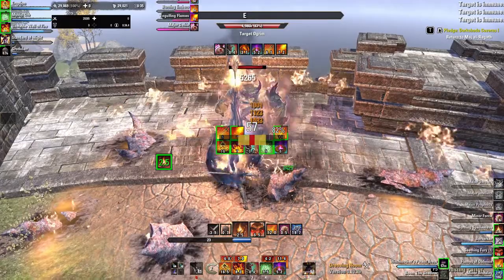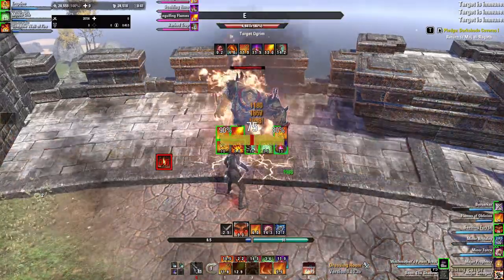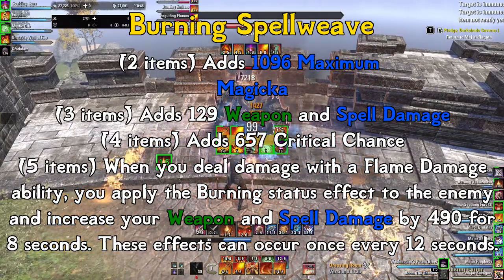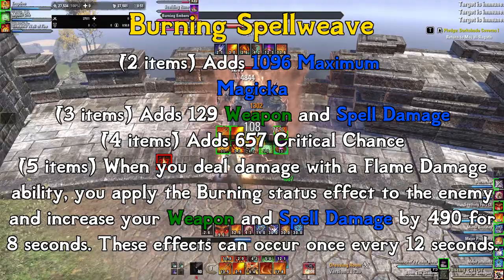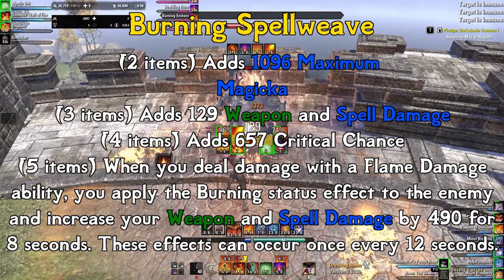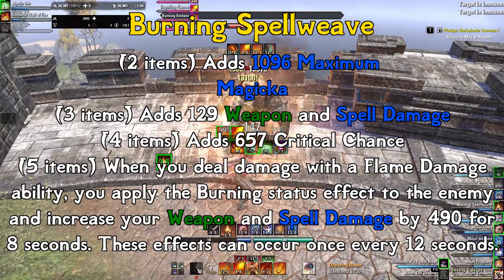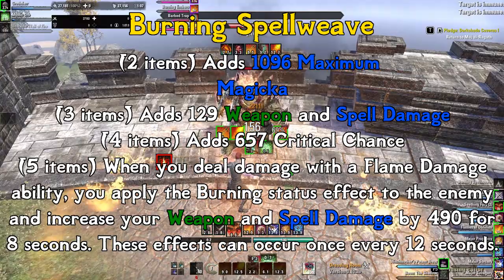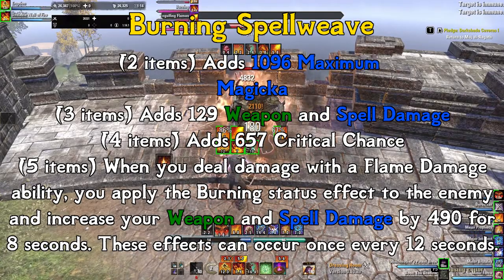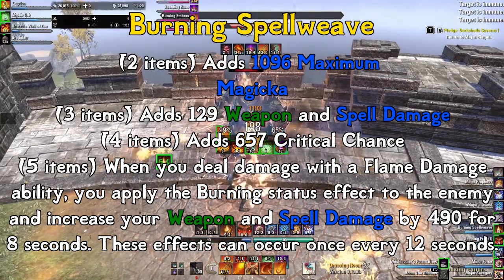I recommend playing through City of Ash 2 at least once, because it is a pretty good dungeon, it's just that it's long. This set gives the following benefits: at two items, it adds 1,096 Maximum Magicka; at three items, 129 Weapon and Spell Damage; at four items, 657 Critical Chance; and at five items, when you deal damage with a Flame Damage ability, you apply the Burning Status effect to the enemy and increase your Weapon and Spell Damage by 490 for eight seconds. This effect can occur once every 12 seconds.